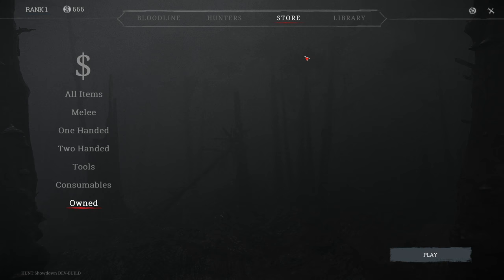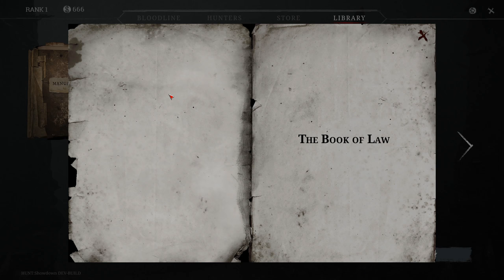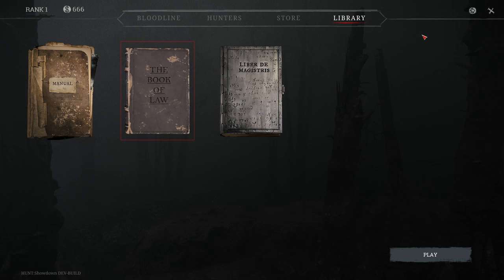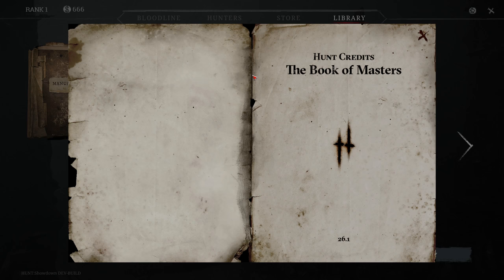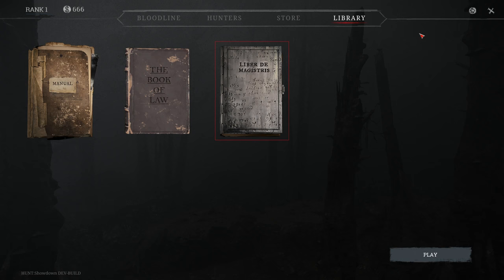Last but not least the library. This is like a manual but it opens in an external browser. The book of law covers things like fonts and details - not really important. And this is the book of credits listing the manager and all the people who worked on it from Crytek.